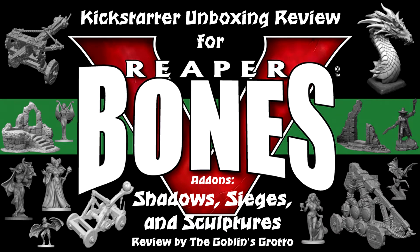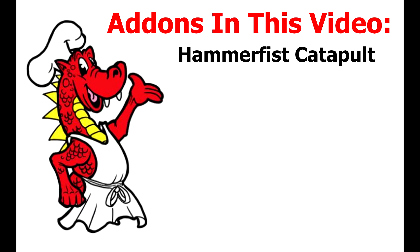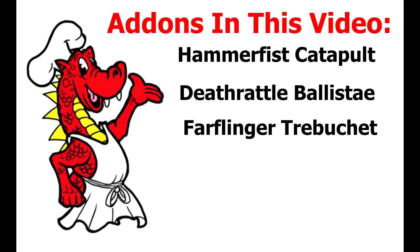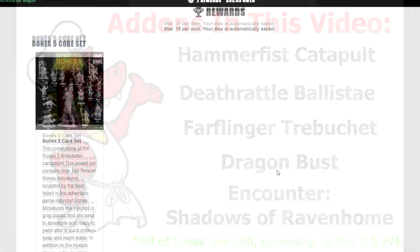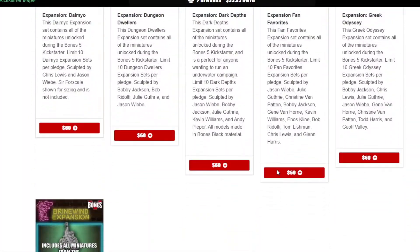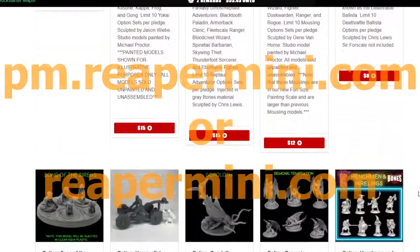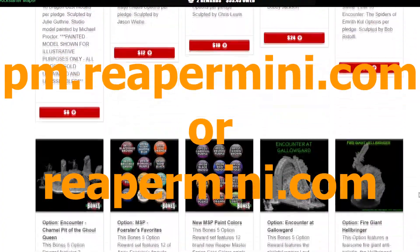Hello and welcome to another Bones 5 Kickstarter review. Today we'll be looking at the ninth group of add-ons: the Hammerfist Catapult, the Deathrattle Ballista, the Far Flinger Trebuchet, the Dragon Bust, and the Encounter Shadows of Ravenholm. All of these are currently available in the 5.5 Pledge Manager. Visit pm.reapermini.com or reapermini.com for more information.